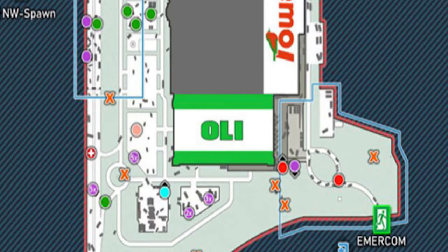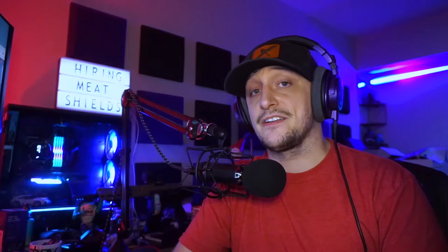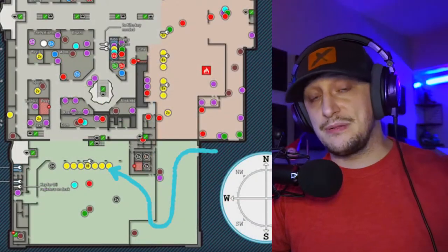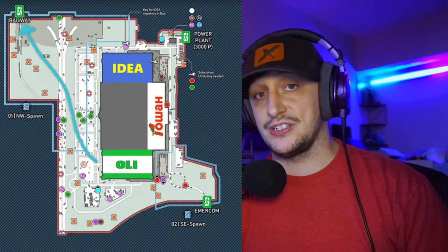My favorite place for finding these items is in Oli. I love running through Oli at the beginning of wipes, especially because there are a lot of players rushing to other places, so I usually get left alone. Always check toolboxes — toolboxes have so many packs of nails and screws. Especially if you get the Emercom spawn and run from Emercom all the way up to the cash registers, you can sweep through all the aisles and then run back out the front heading straight towards Railway.